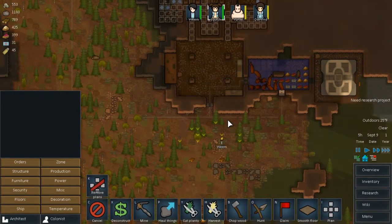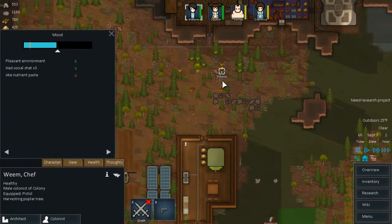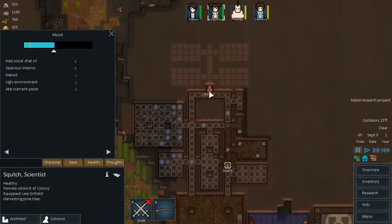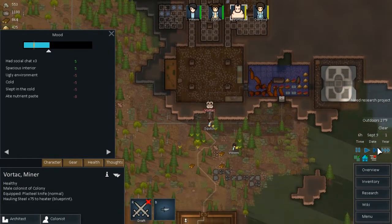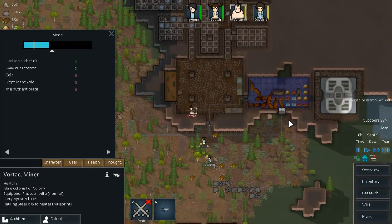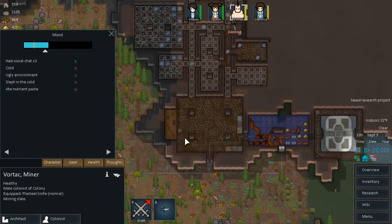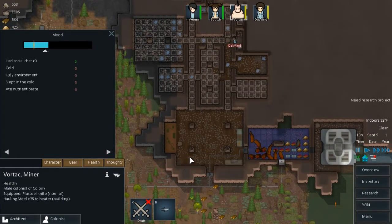It is below freezing outside and our colonists are not prioritizing building this heater. I'm going to get a constructor to do that immediately because this is stupid. What are you guys doing? Work on the heater! Vortak, go work on the heater. Priority is working on heater - I guess this is cleaning up the rubble, so we can prioritize getting rid of that. They need heat now. It's getting warmer outside which is good.